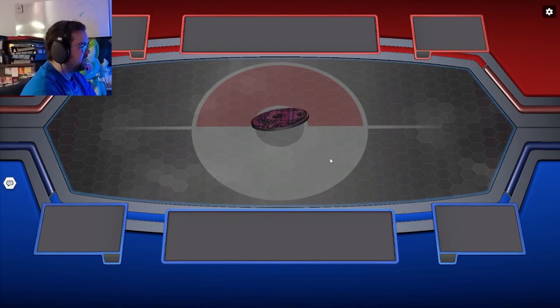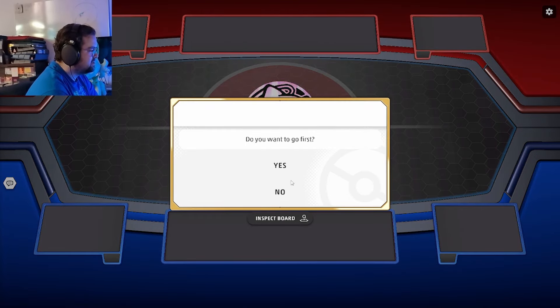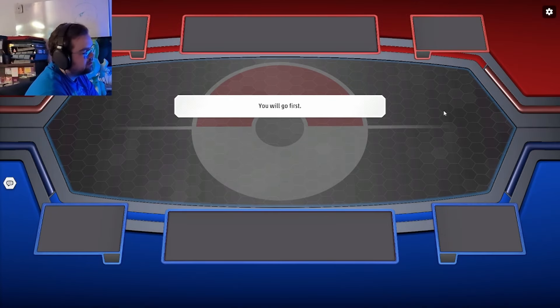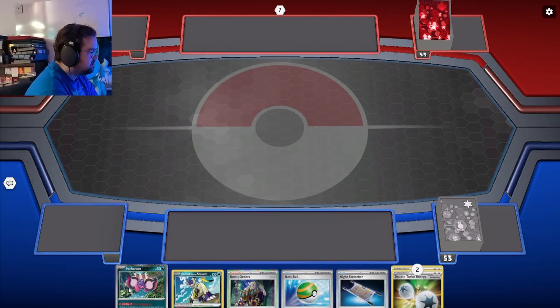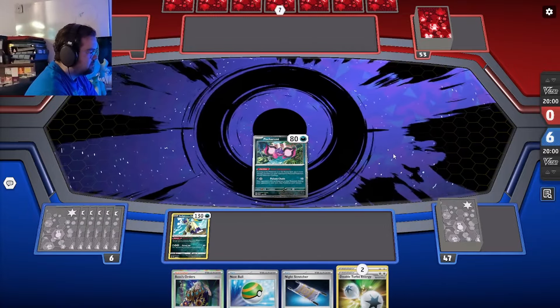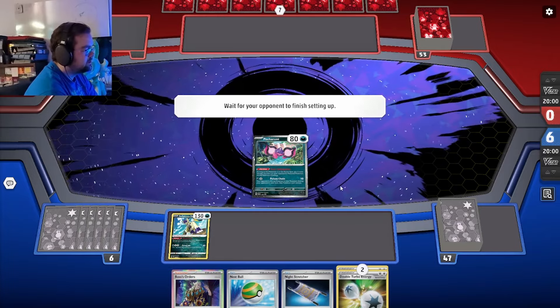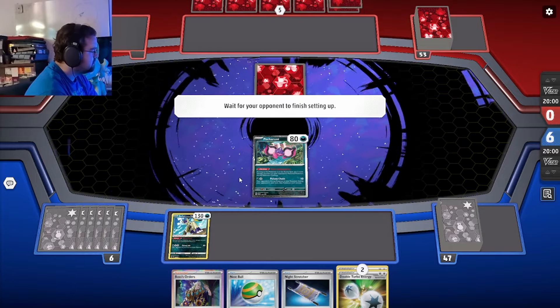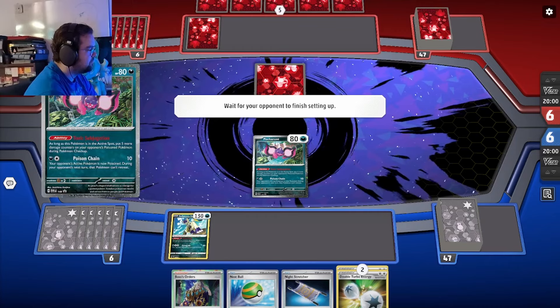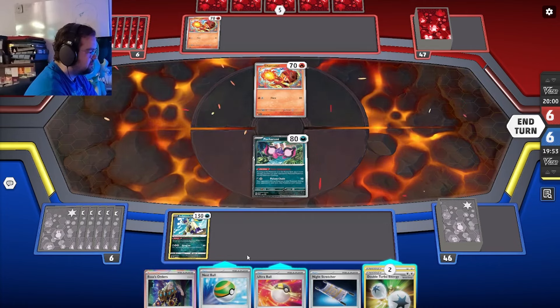We're at the coin flip for game two and I'm choosing heads again — maybe bingus, hello bingus, bingus never fails me. I actually think I want to go first because I can't attack with Terapagos anyway, so there's no reason not to, plus I have donk potential. Almost donk potential. Very nearly donk potential. Top deck Ancient Booster — well, it doesn't matter now, they benched two Pokémon.